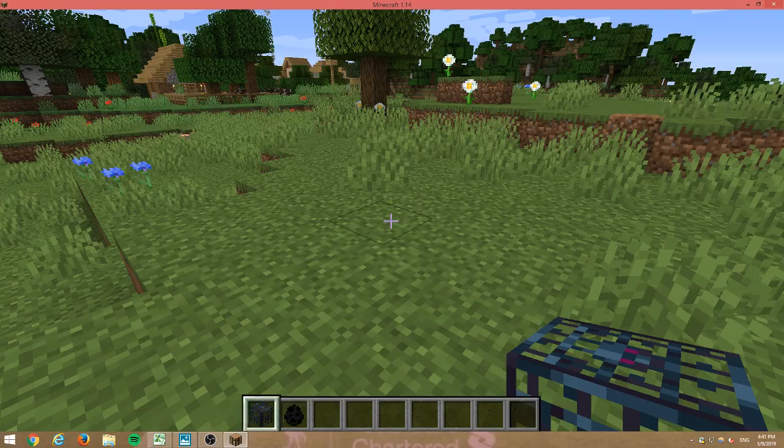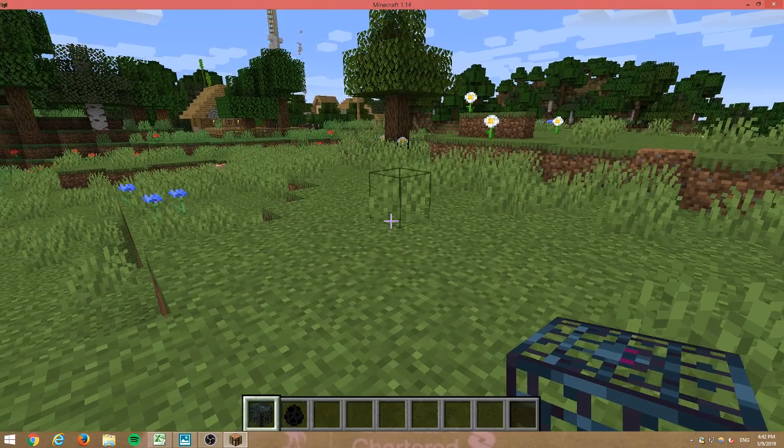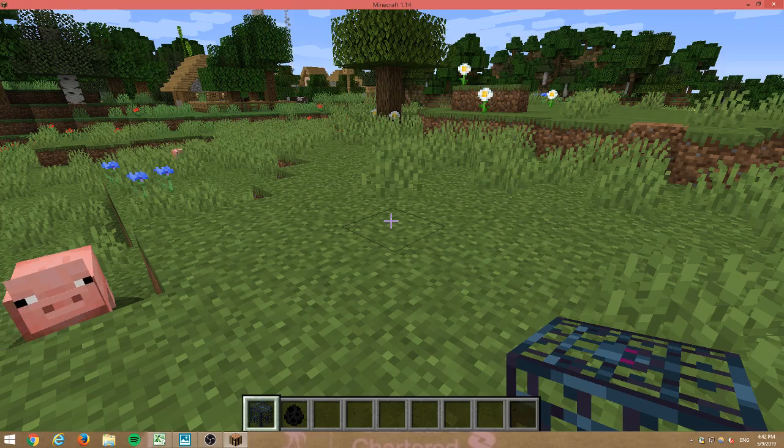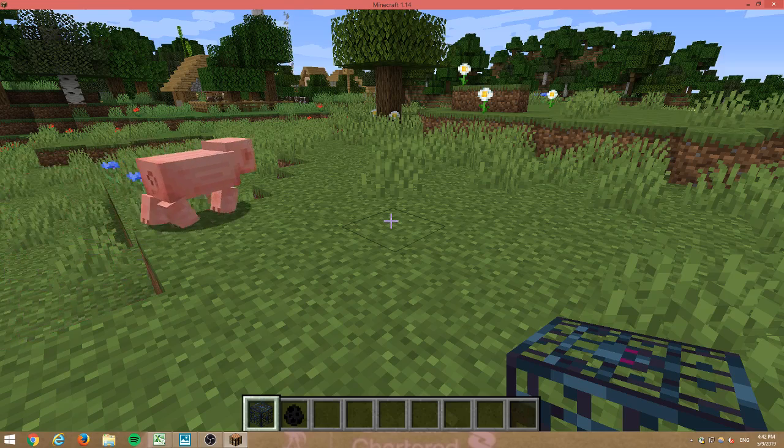Hello guys and welcome back to another Minecraft video. Today I'm going to show you how to spawn different mobs with a mob spawner, because a lot of people think when I give myself a mob spawner with the command it only spawns pigs, and when I try to make the command to give the endermen it doesn't work or other mobs. I'm just using endermen as an example because I think they're cool.